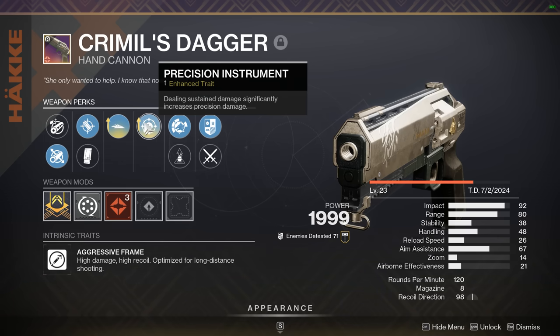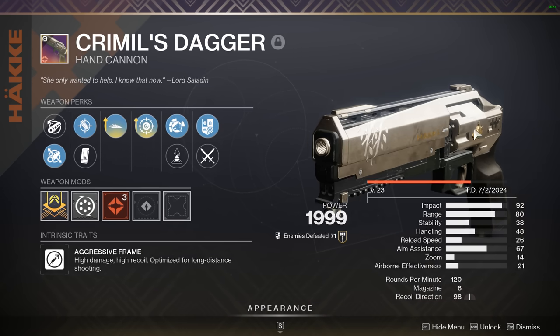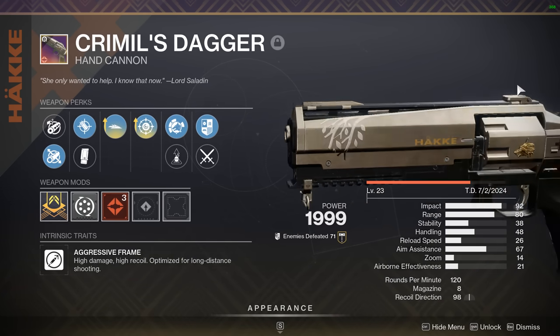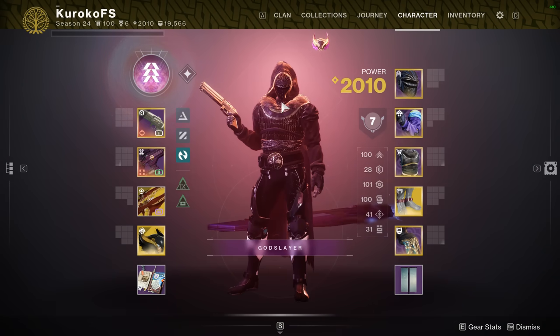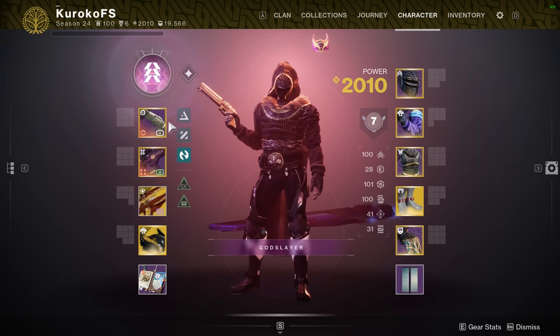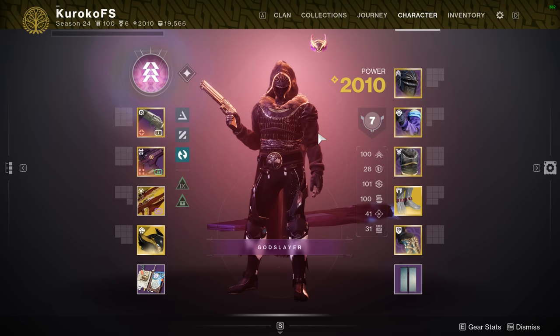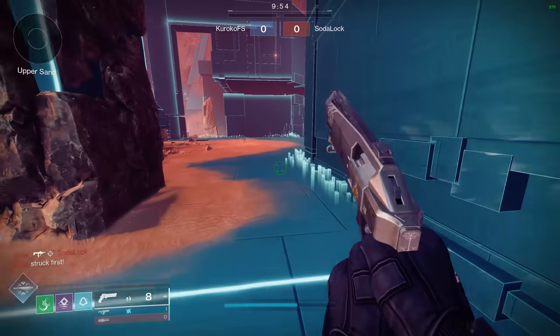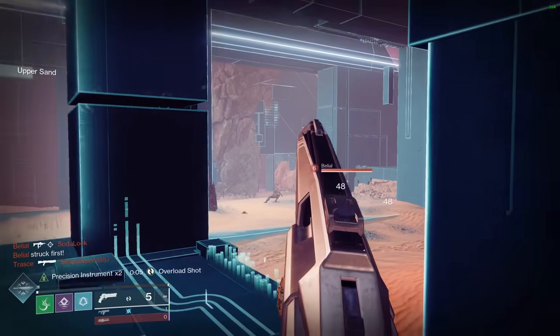For those wondering what enhanced precision instrument does, it literally just gives you more damage — that's it, it's pretty nuts. The rest of the roll is Accurized Rounds, Fluted Barrel, and this thing does have a range masterwork so it's sitting at 80 range right now. I thought the Steady Hand was going to be returning as well but it did not. This is the only 120 we got back. The Criminal's Dagger with enhanced precision instrument — if you want to give it a try, go play some Iron Banner. Let's get into it.